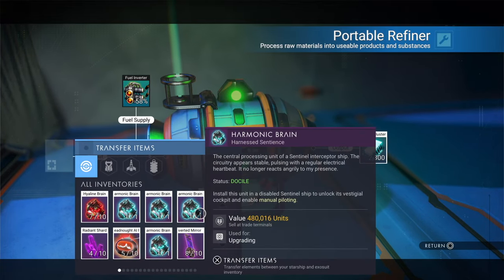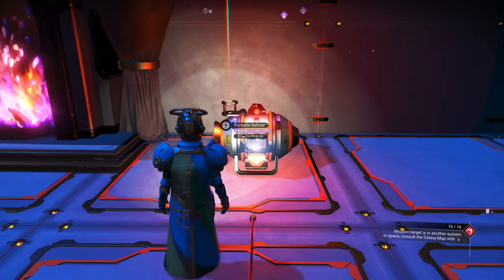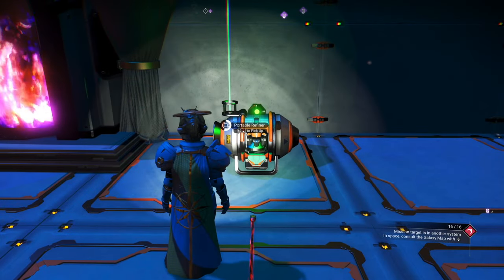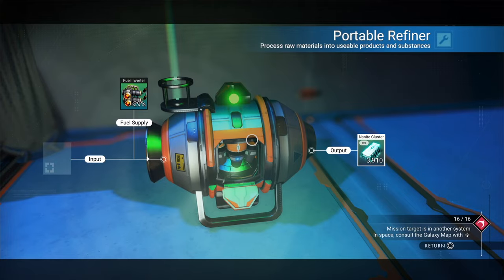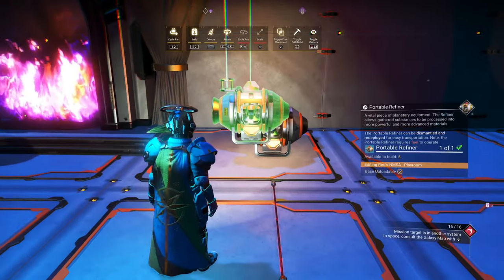After extensive testing, one of the things you should do is not go over the 4,000 nanite mark, because that seems to increase the chances of them disappearing. It's not a major issue, just a major inconvenience as you have to process the nanites again. 3,910 nanites — that's perfect. I've got five additional portable refiners.